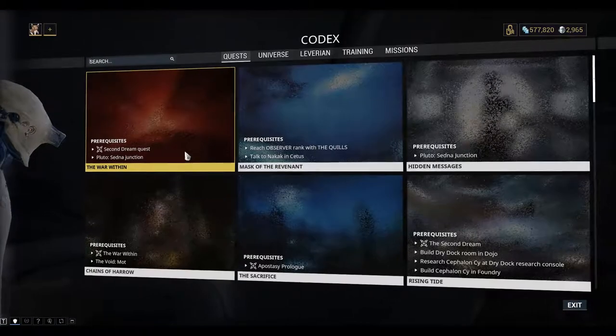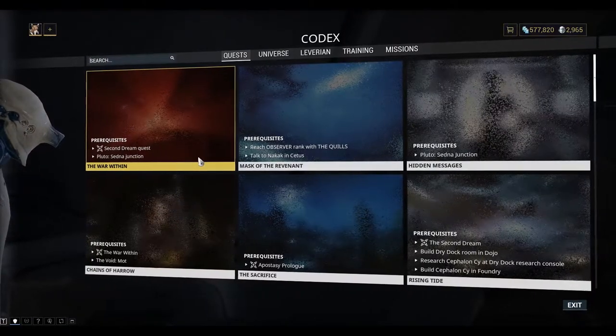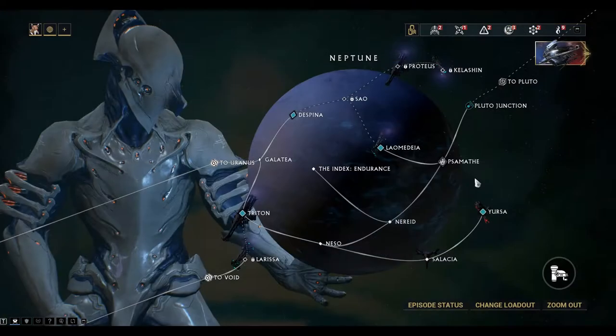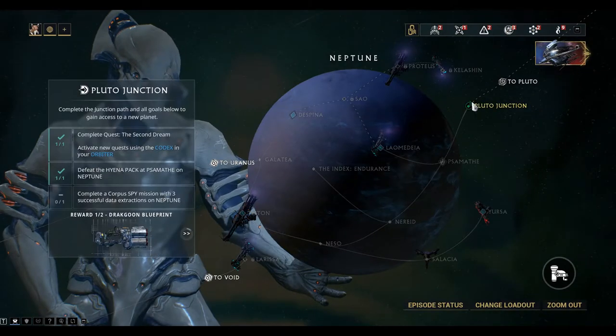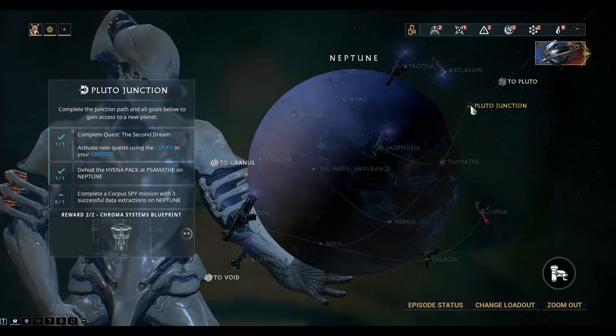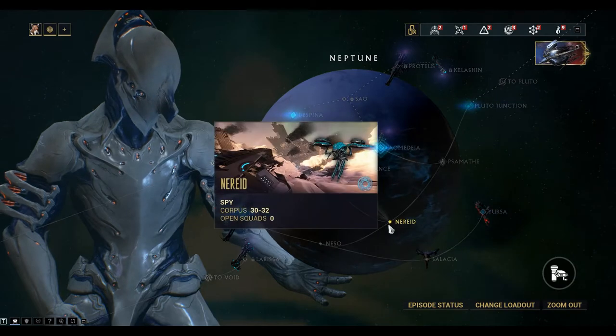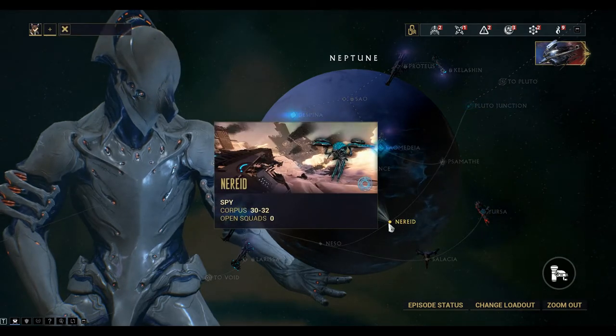Hi guys, welcome back to Warframe. We're here to do the War Within story mission. To do that we need to unlock the Pluto Sedna junction. And to get to the Pluto Sedna junction we need to unlock the Pluto junction. To do that we need to complete three Neptune spy missions with a clean data extraction down here on Nerid. So we'll do that today.